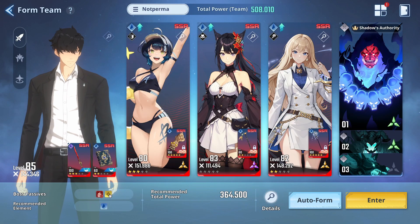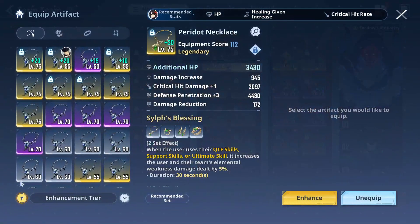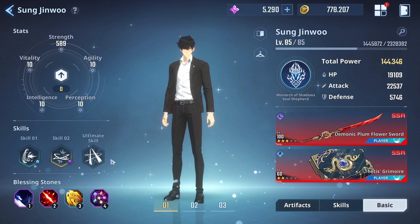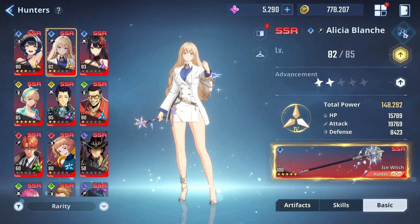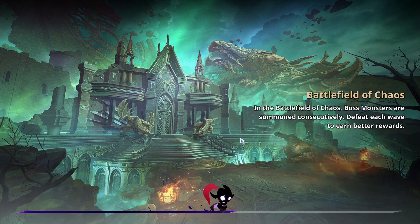Back to Floor 7 — my lineup is Alicia, Meilin, and Seo Jiwu with the same artifacts: pure Curse for Alicia, pure Blessing for Meilin, and pure Greed set for Seo Jiwu. My Seo Jiwu stats are 22.5k attack and 192% crit damage, and my Alicia is around 19.7k attack and 162% crit damage.